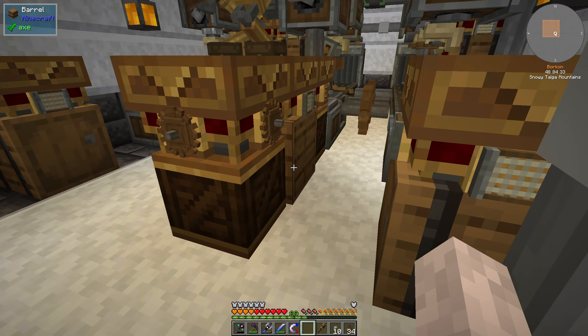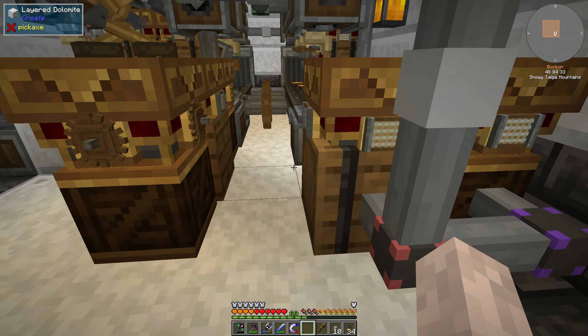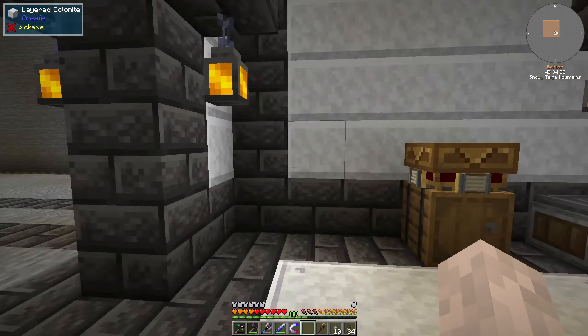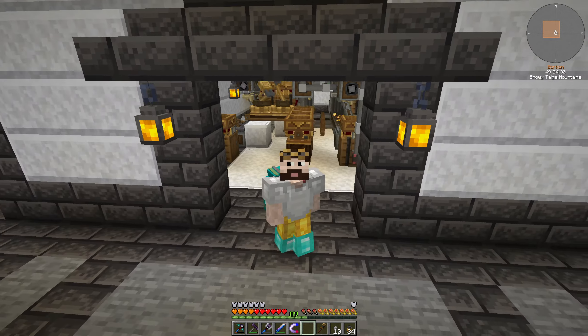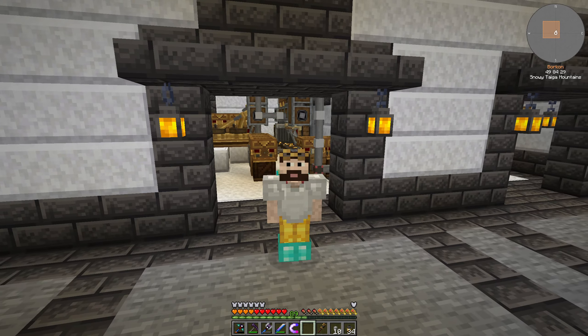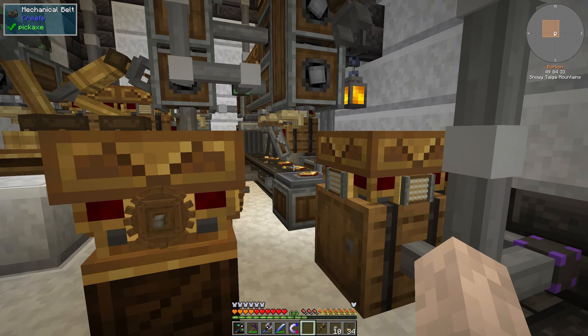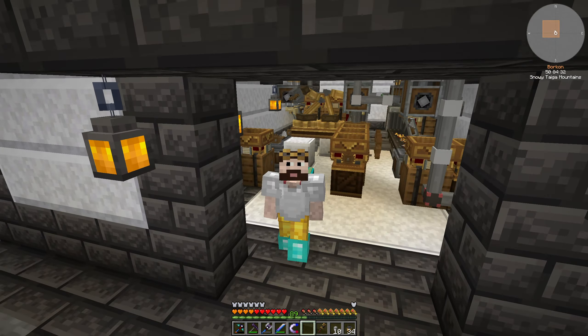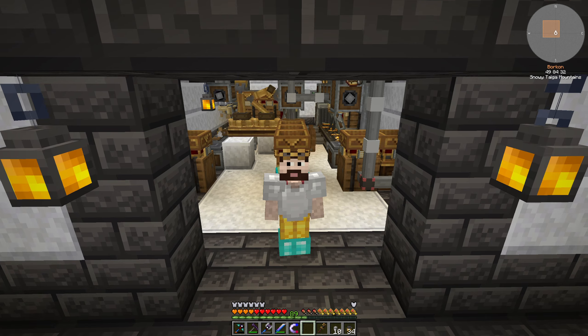I actually need to connect the cogwheels to the storage system because I just noticed I haven't done that yet — just put down some cables, easy enough. This is such a relief. Now I just want to automate some other things that are annoying to craft. Some things are actually impossible to craft manually in the Create mod, and I'll try to set up automation for them as well.